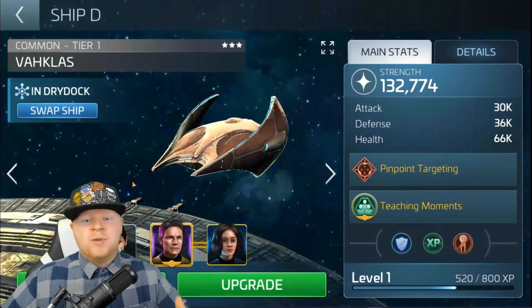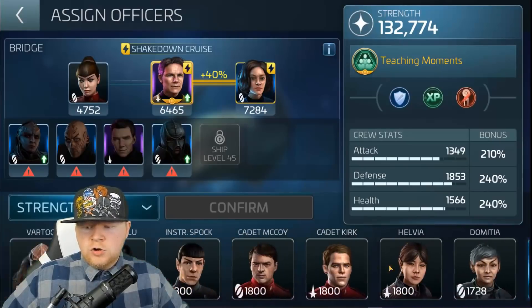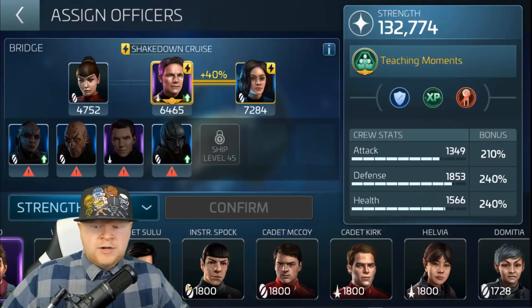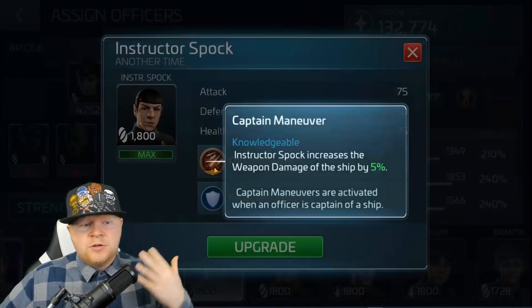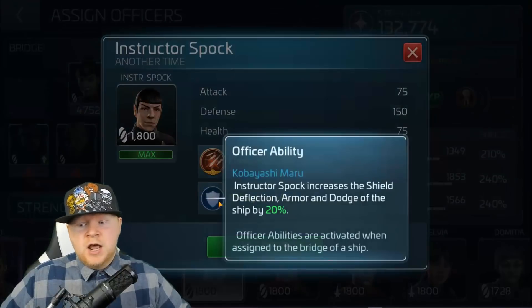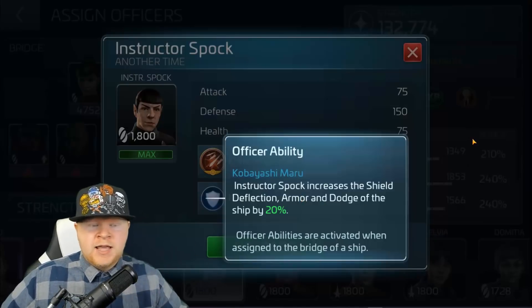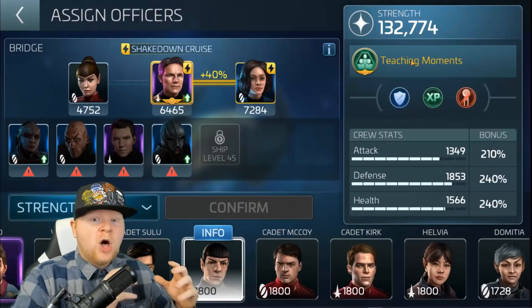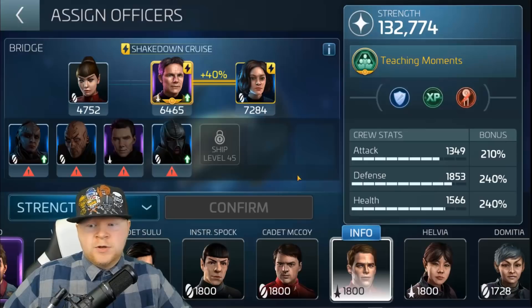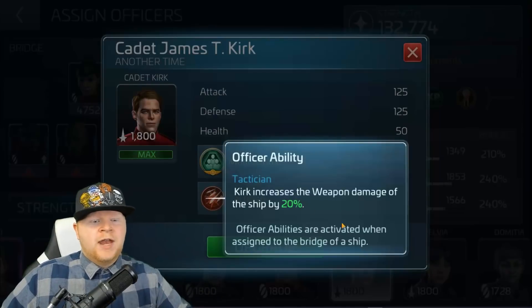For a PvP focus on the Vocalist, it depends on your level. At level 22, the Cadets are not a bad option. Looking at Cadet Kirk and Instructor Spock — getting these cadets to a high level gives a decent PvP effect. Instructor Spock increases weapons by 5%, which doesn't help that much, but the Kobayashi Maru is not a bad mitigation changer for early game. Captain Kirk's ability increases the attack, defense, and health of all bridge officers by 8%, plus 20% weapons damage.